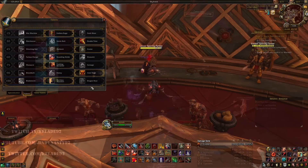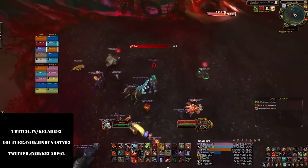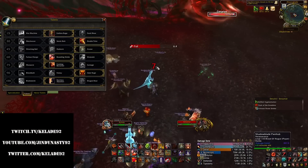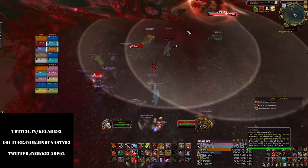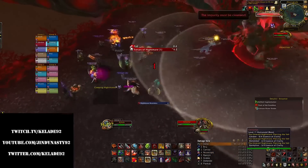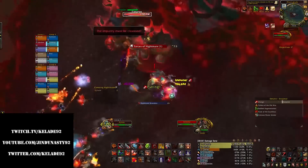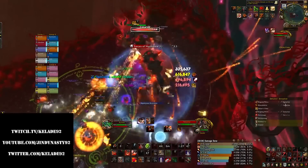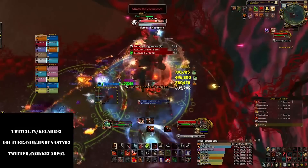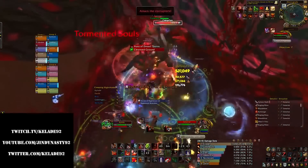I'll be showing you footage from our mythic scenarios last night since it's probably the fight I messed up the least on. Our execute phase will definitely be weaker with these changes since we can no longer reliably get enraged from Massacre procs and we are at the mercy of having Bloodthirst crit. You still want to keep your Juggernaut stacks as high as possible, but you want to weave in a Bloodthirst every time it's off cooldown to build rage and for the off chance that it crits and you can be enraged.